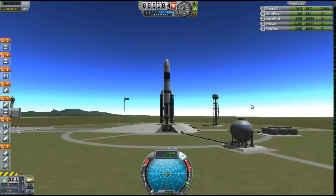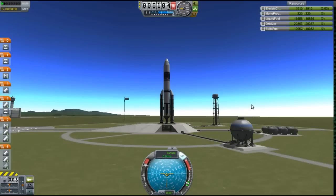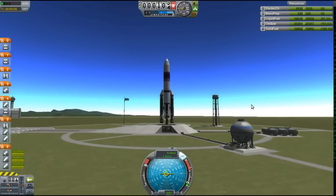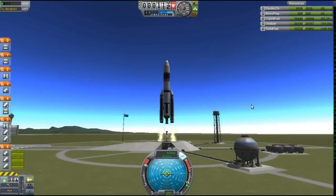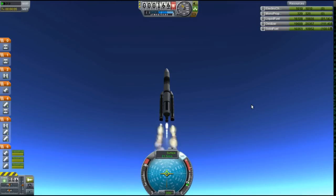Kilonewtons of thrust — it's looking pretty good. I'll lock the SAS, throttle up and go for it. Yeah, it's much slower off the launch as you can see, but it won't burn through fuel as fast. Those are slow-burning solid rocket boosters but they're still pretty powerful.